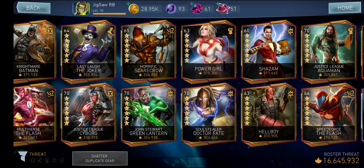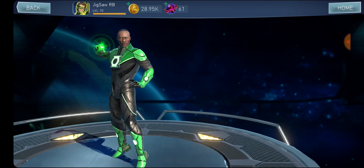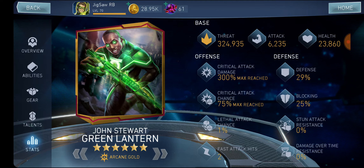We're going to use Jon Stewart as an example for today. This one is 100% a damage dealer — I chose this character to be a damage dealer. So that's what you want to do first when you want to build a specific character: decide what type of build is most optimal for that character.